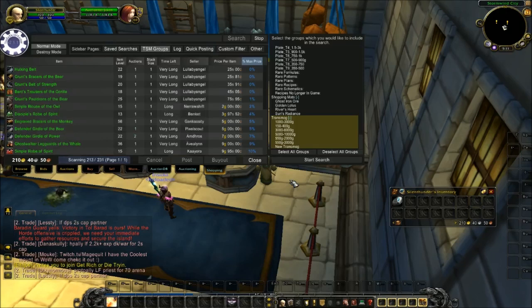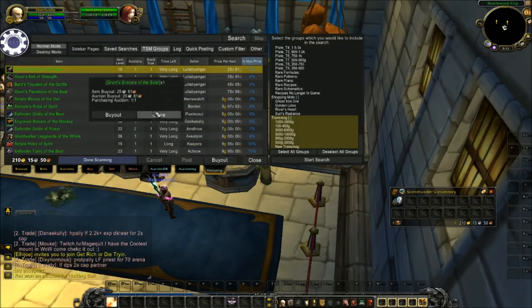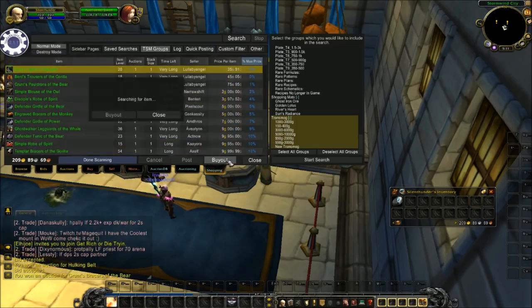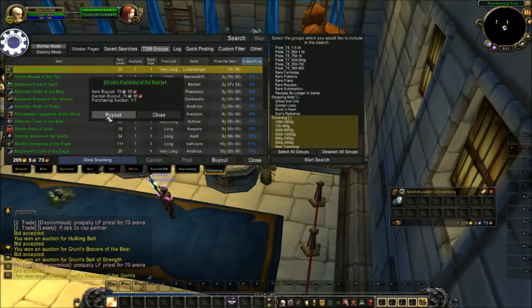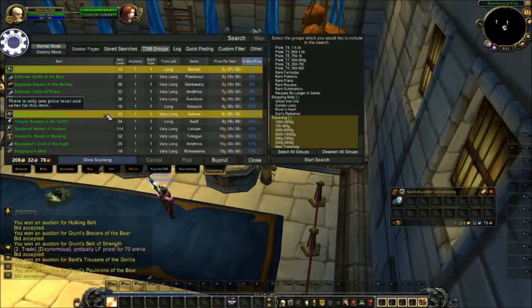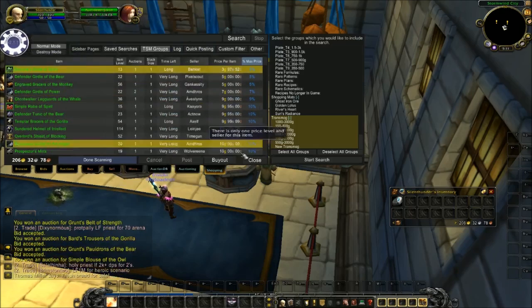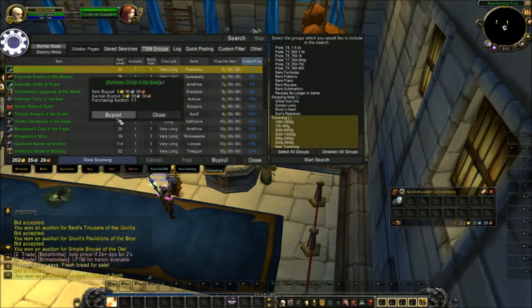Alright guys, I've skipped ahead a little bit — my scan is just about ready to finish. I see a couple really cheap pieces I'd like to get. I was tempted to stop the scan before it finished just so I could buy those, but I'm hoping they're still available now the scan's done. Looks like I'm going to get them — maybe all of them. I don't want to spend too much. I have a little bit more gold to work with this time, so I can buy more pieces than I could before.